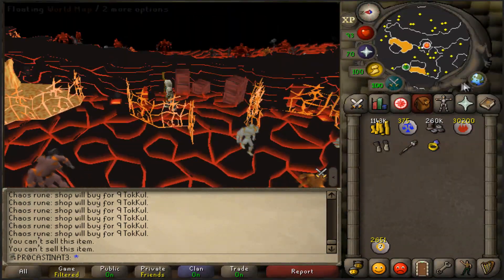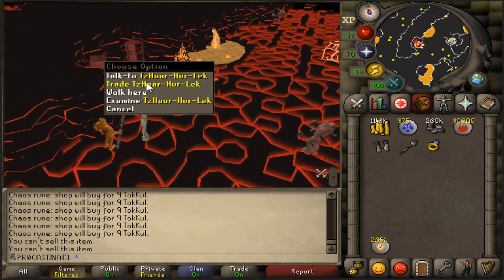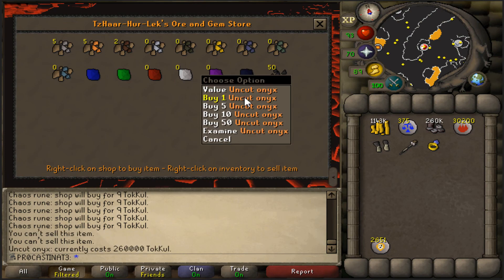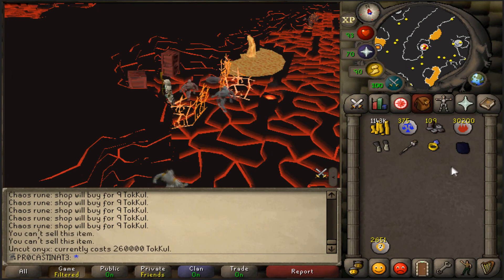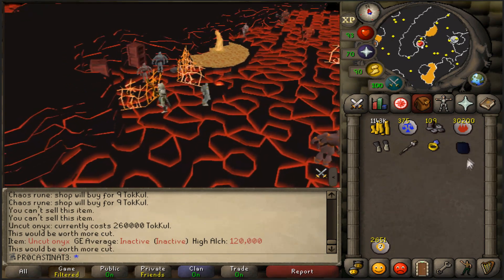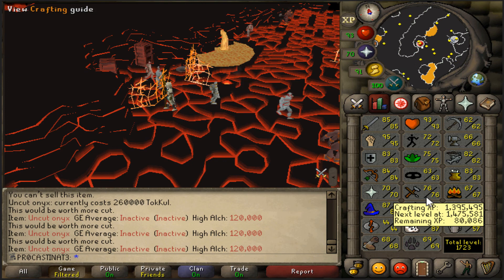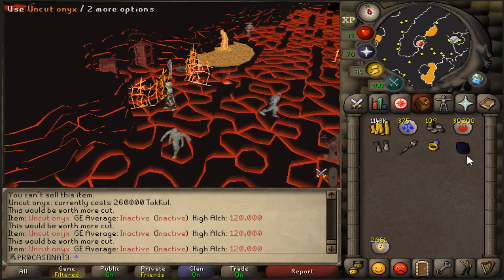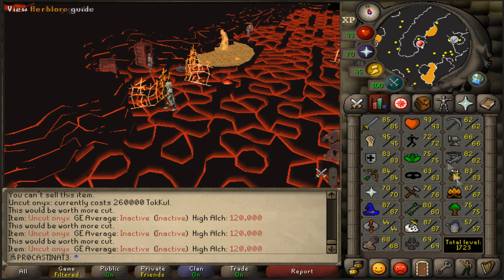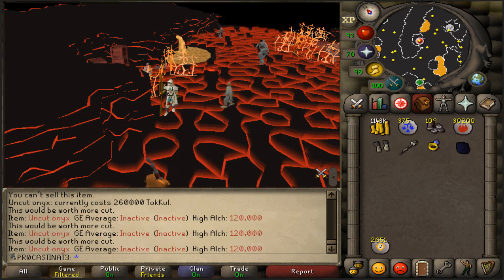Now I've got to figure out where to buy this onyx - I've actually never bought one before. There we go - 260,000 total for the onyx. There is our amulet of fury. I still need to get nine crafting levels - I'm close to 77 so that's about eight more levels, which is going to take a very long time. I also have to get 76 agility for Zora - those are my goals from here.